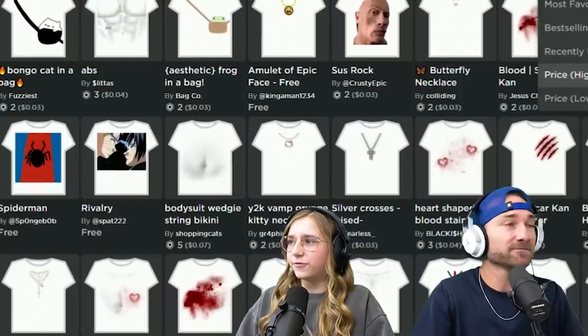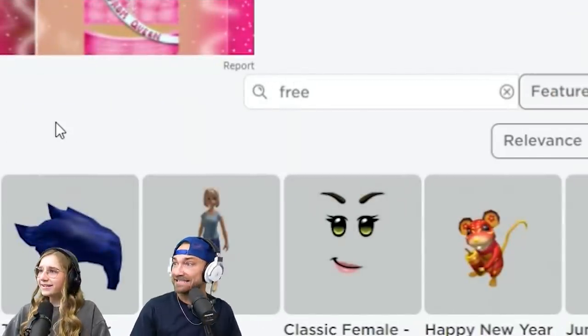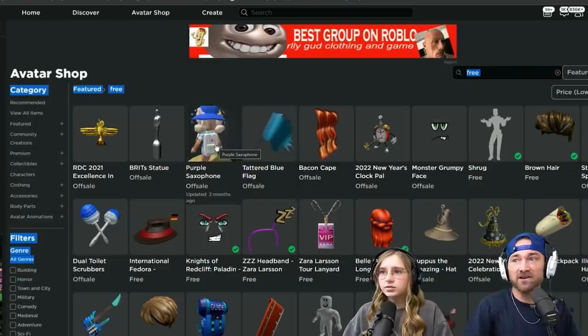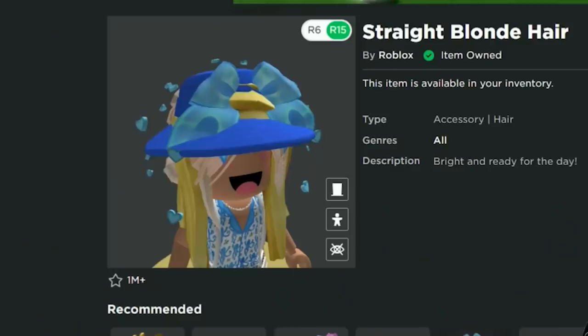I'm trying to find any good free ones, like free T-shirts because I have free T-shirts, I think. Let's see if I can type in free - and I can! Type in free and then a bunch of free stuff comes up. Bacon cape. I'm going to use this hair, like the straight blonde hair.